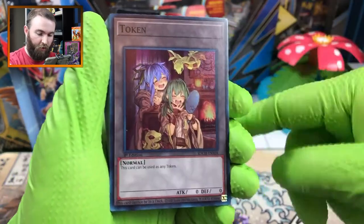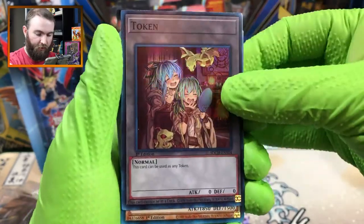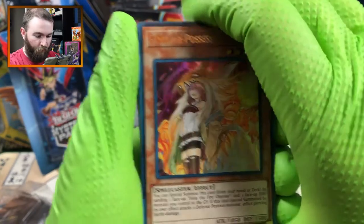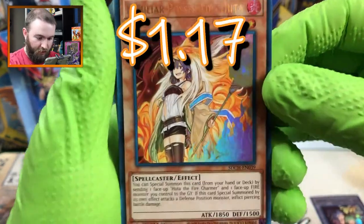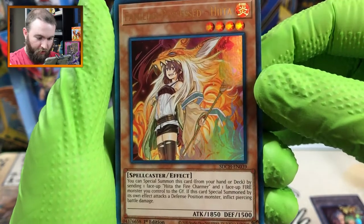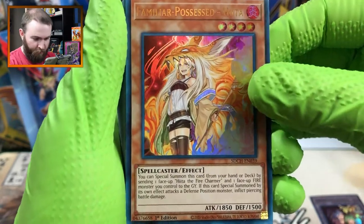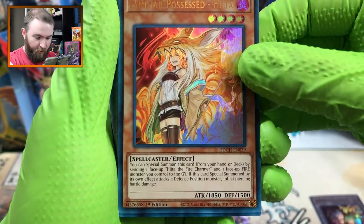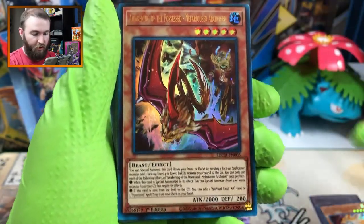This might be one of the one in four secret rare or ultra rare holographic versions of non-holographic cards. Familiar Possessed Hita - wow, girl is wearing a fox hoodie. That's also a pretty nice card. She looks like she's enveloped in flame - Hita the Fire Charmer. Looks like these are all first edition cards, which doesn't really mean a whole lot.